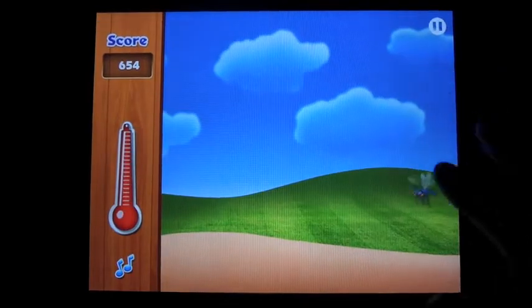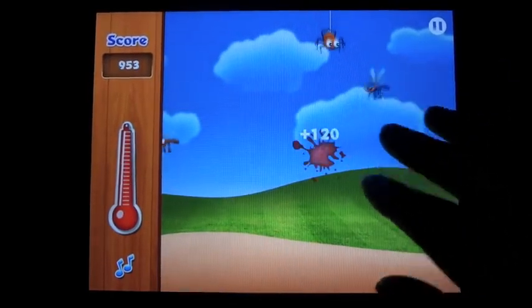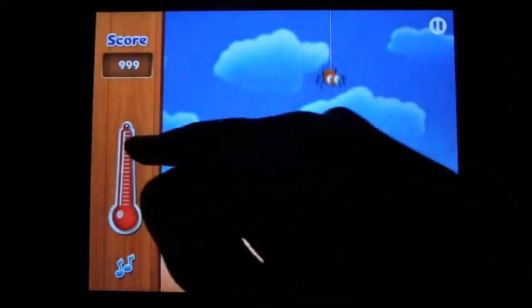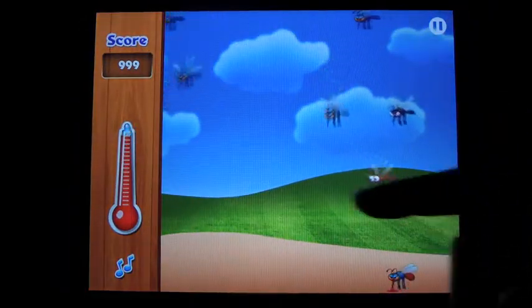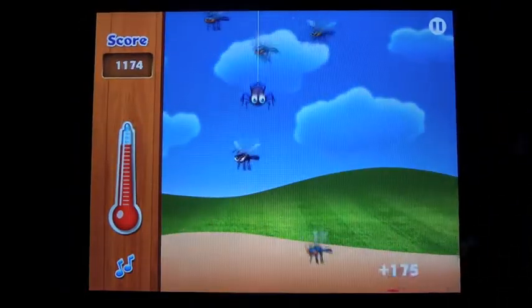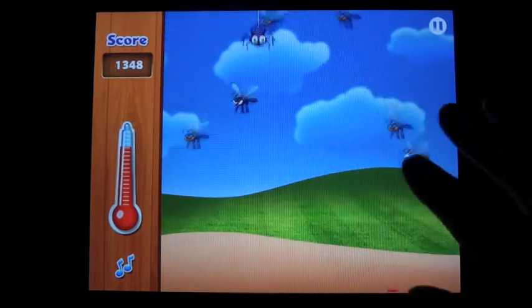If you squish the bees or the spiders you're going to actually lose health, and your health meter is right there. As you can see, a mosquito just landed and you can see it's now draining. You don't want that to happen, so squish them.